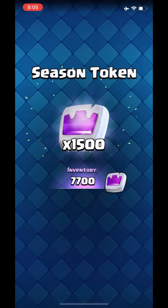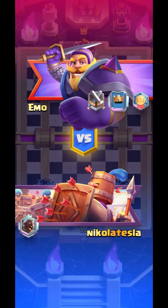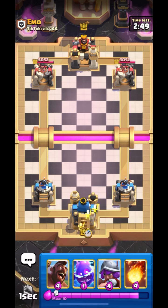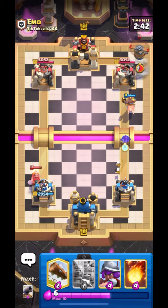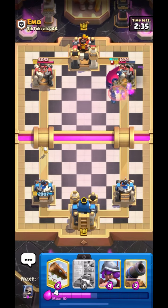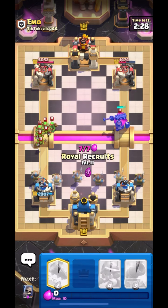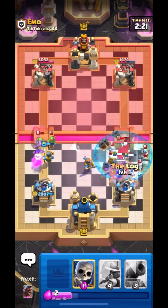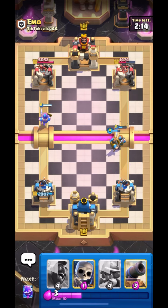It's the last match guys and we just need to win one more to get 12-0. We are in the match and we are up against Emo — he is from TikTok, so good luck to him. Starting with Hog. He has Miner. Let's Fireball his Flying Machine. Hog will get a ton of damage — it's already GG's I think. Let's put down Royal Recruits. I think we should Log over here — that was a nice decision, or else I could have taken a lot of damage.